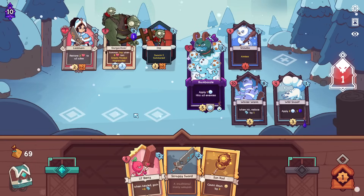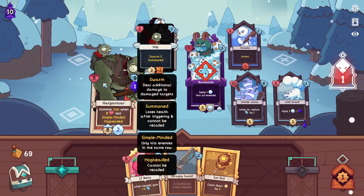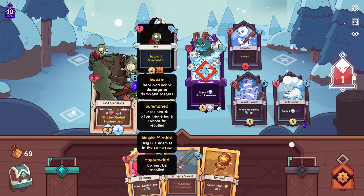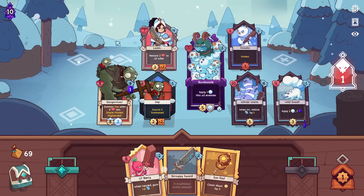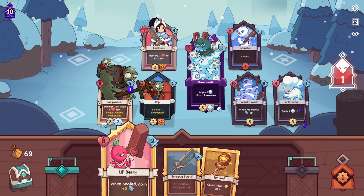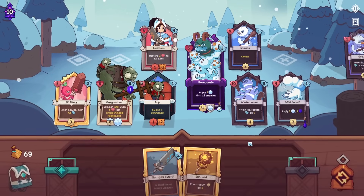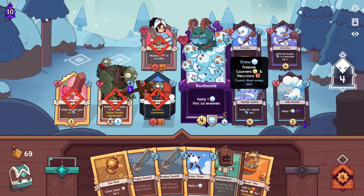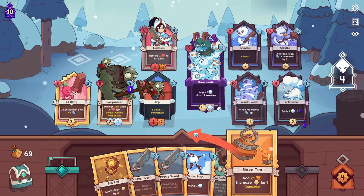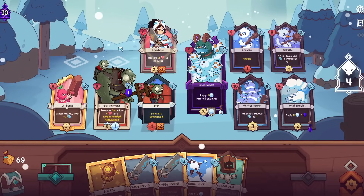That doesn't seem right. I think there's something wrong with the tooltip. I don't think I'm supposed to get this guy right now because it says when 8 HP lost. Maybe it's when 4 HP lost? Or is it when 8 HP is lost among the whole team? Because this character lost 4. That might be it too, which is a lot crazier. And maybe it's just a strangeness because of Bamboozle - because he hit multiple targets, it might have tracked strangely.